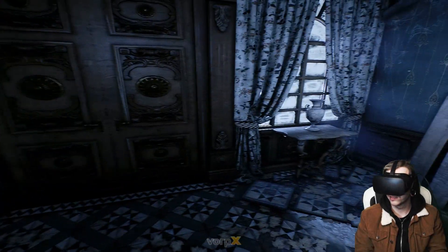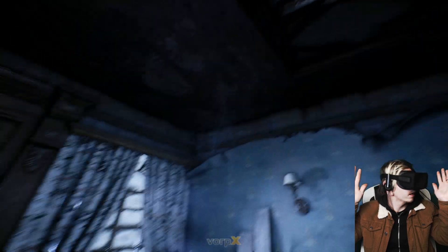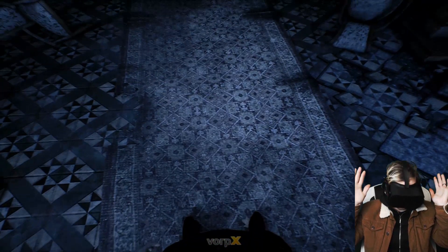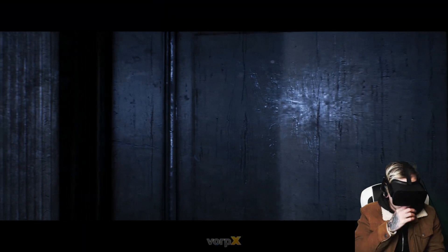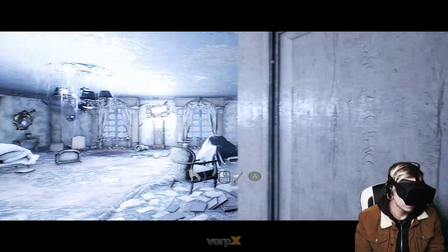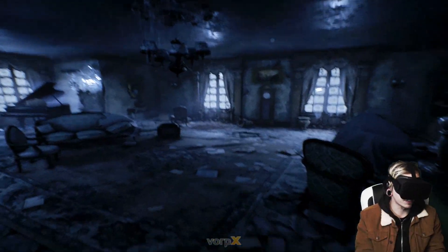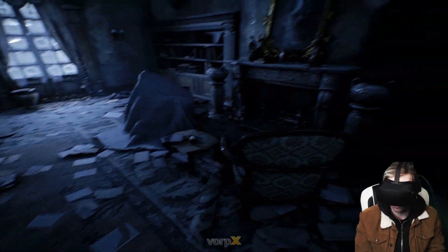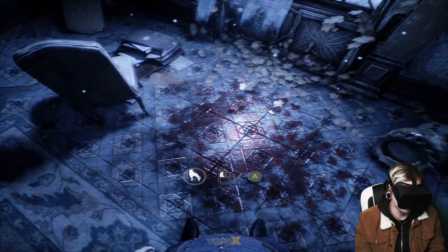Okay guys, I am actually in the game now. If you can see a mouse pointer please ignore that because I don't know how to get rid of it. This is VR — I can turn my head like that, look up at the ceiling, look down at the floor, see my legs, all that kind of jazz. The first protocol is to find expedition members. I'm really not looking forward to this. It looks so good — the only problem is I've got a slight letterbox effect.